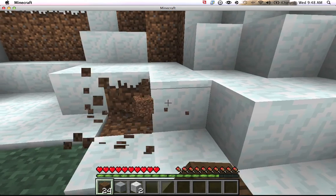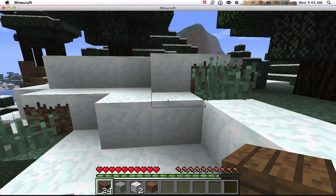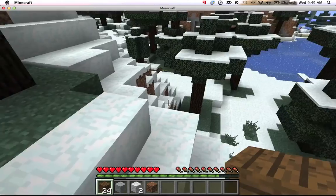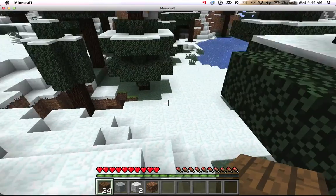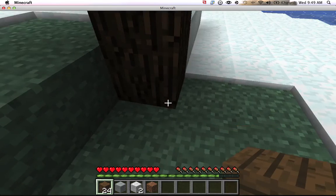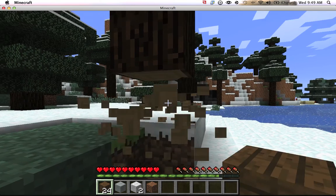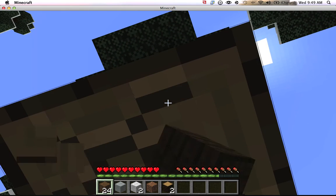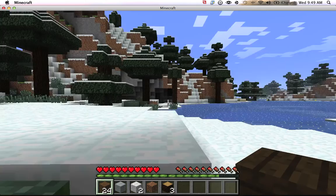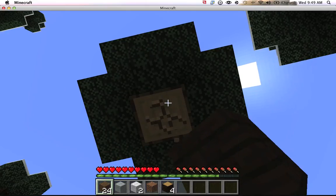It looks like the sheep kind of disappeared. Hopefully it didn't despawn, because if it did, that would really suck. Oh, there it is — there's two of them. I don't need one now. So now that we have three blocks of wool, even though they're different colors, it doesn't really matter, obviously. Let's figure out a place to make our little house. I want to make it somewhere where I'll be able to easily find it again, but I don't really want to make it on top of a mountain. Let's make it down here — right here, this is a perfect place. I'll clear the snow when I'm done.